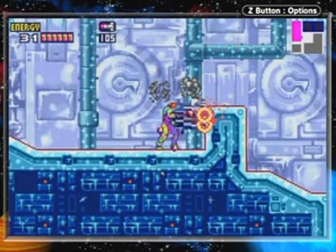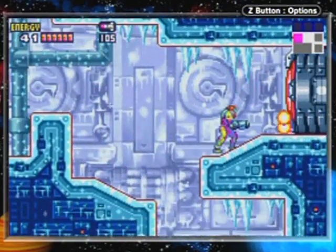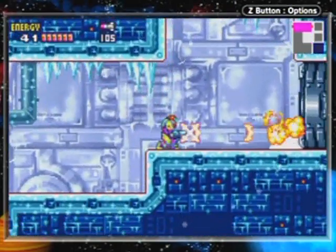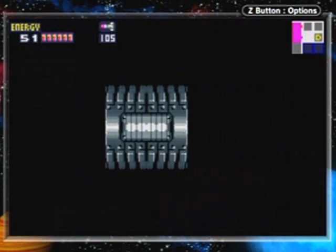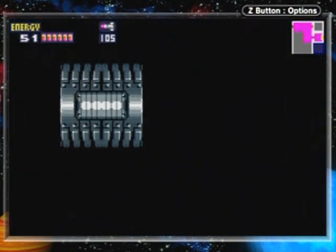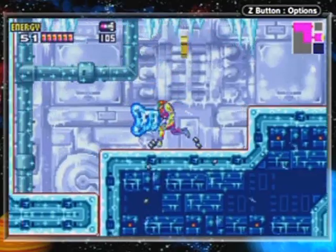Oh, total atmosphere change right there. Those were 'waivers' - they move in a wave-like zigzag pattern, hence the name. They do a little dash at you and they get stuck in the wall and whatnot, but not really that big of a deal. Oh no, the data room is blocked! Looks like we're gonna have to find some way to open those hatches, just like the old computer said.